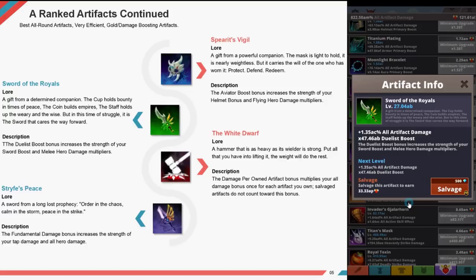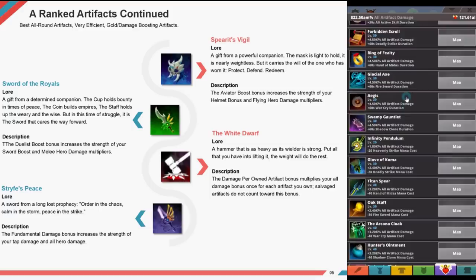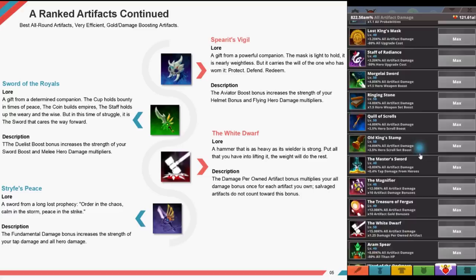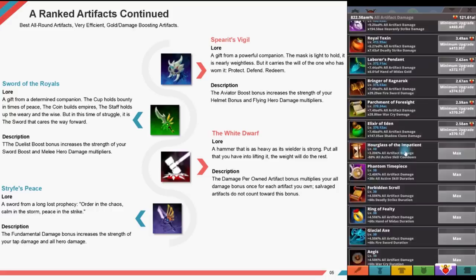The White Dwarf — a hammer as heavy as the wielder is strong. Put all you have into lifting it and the weight will do the rest. The damage per owned artifact bonus multiplies all your damage bonus for each artifact you own. Salvaged artifacts do not count towards this bonus. Strife's Peace — a sword from a long lost prophecy: order in chaos, calm in a storm, peace in the strike. The fundamental damage bonus increases the strength of your tap damage and all hero damage.